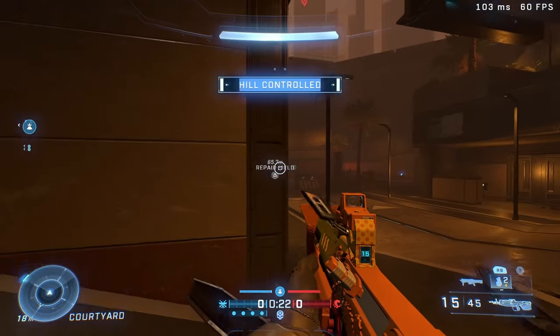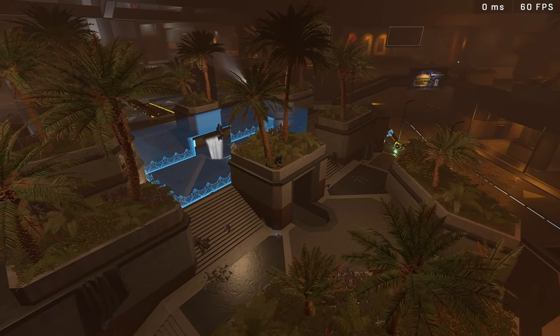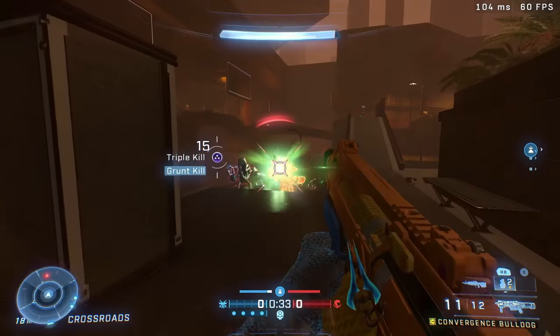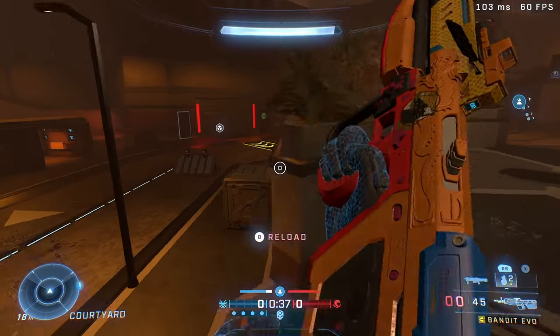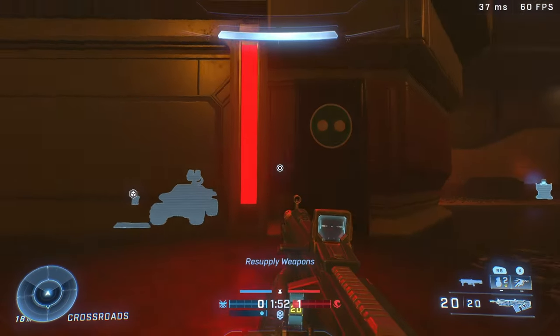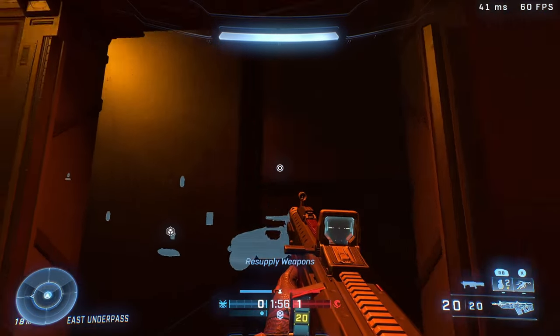The coolest changes they made to this map are these little easter eggs. I love seeing stuff like this — there's a way you can get inside a room that is locked off and has a repair kit in it. But as you get closer it doesn't open no matter what you try to do. The way to open it is by finding three secret buttons that you need to activate.